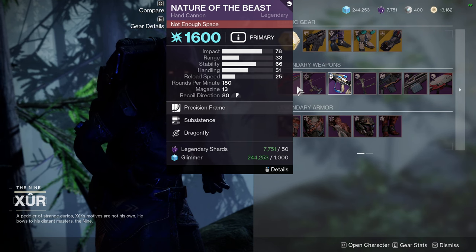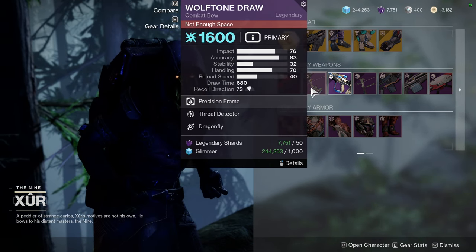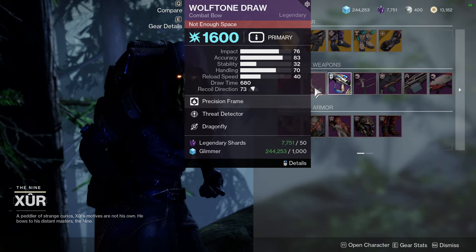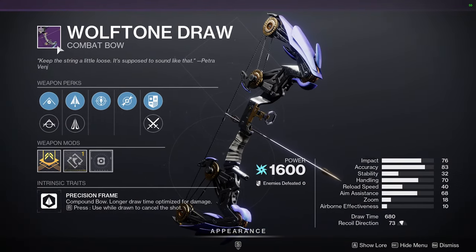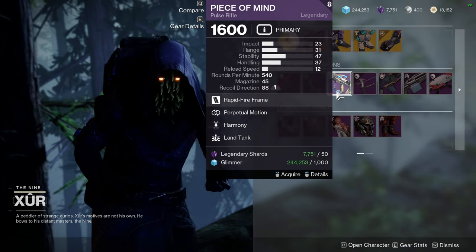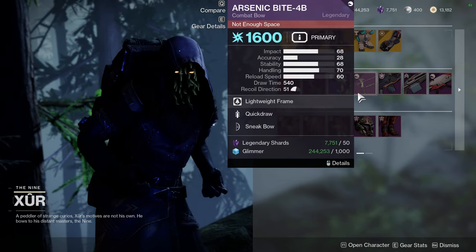Wolftone Draw is one of my favorite bows — this is not a red border because I think it's from Season of the Lost, which didn't have red border weapons. Peace of Mind with Perpetual Motion and Harmony. Arsenic Bite 4b with Quickdraw and Sneak Bow — Sneak Bow increases hold time, reload speed, and prevents radar from appearing, which is pretty foul and would be good for an invis Hunter.